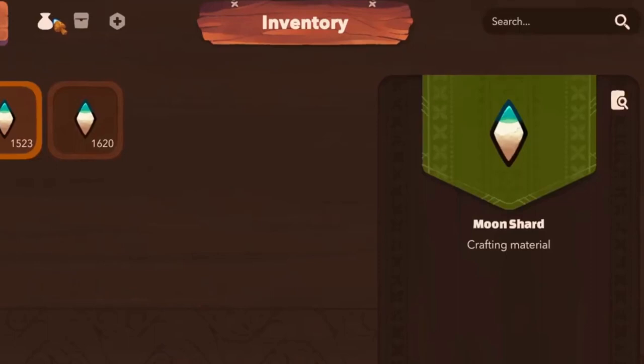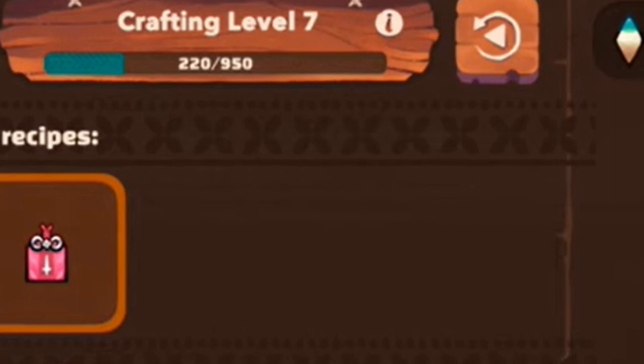If you see my arena guide, you should know that in order to obtain runes you will need to craft them with Moon Shards. Crafting level affects what kind of rarity of rune you can produce, so the more you are able to craft, the better runes and charms you can produce in a season.